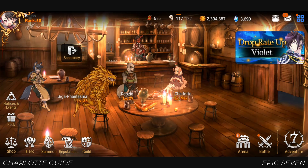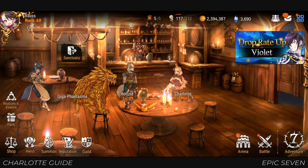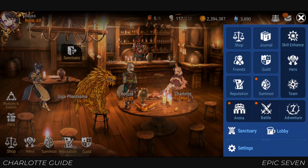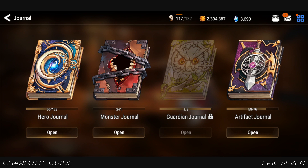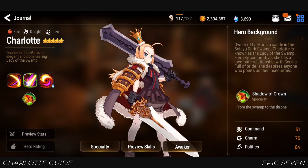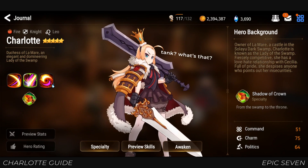Hey guys, welcome to another how-to-build guide for players who are planning to use Charlotte. First off, we'll be looking at her skills, possible gears and artifacts that she can use. One very interesting thing about Charlotte is that she is a knight class hero with a very offensive skill set.